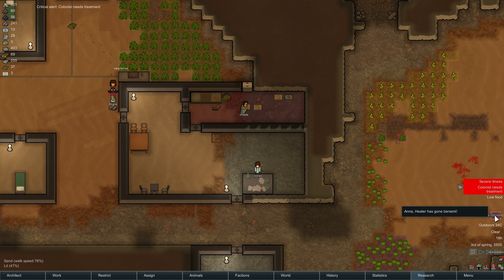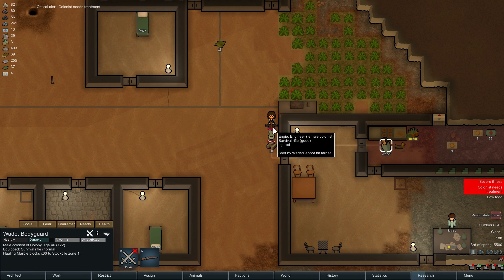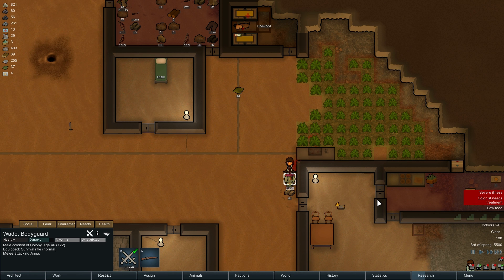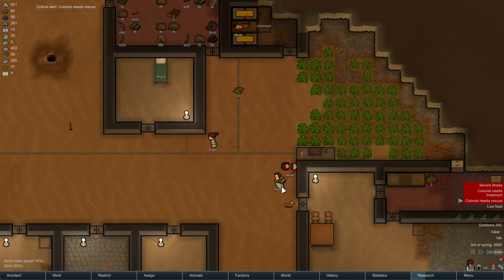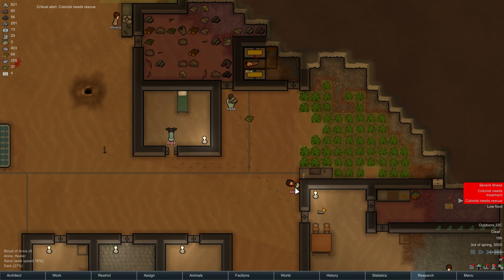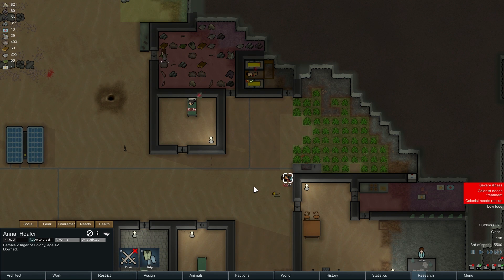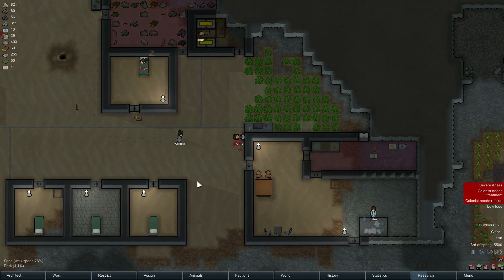Whoa, what just happened here? Anna has gone berserk. Alright, let's see if we can put her down without getting her in too much trouble. Sorry, Anna. You're not in good shape now. Somebody gonna rescue her? No? Nobody's gonna rescue her? Jesus, guys. That's not very nice.